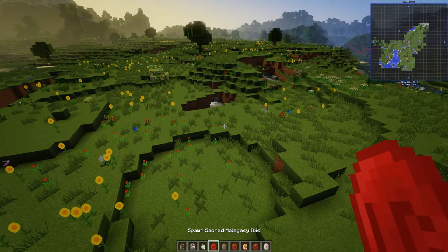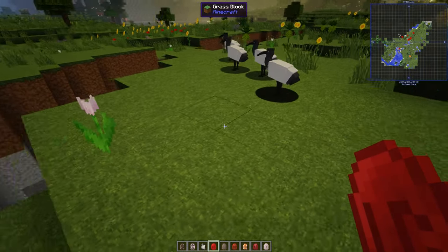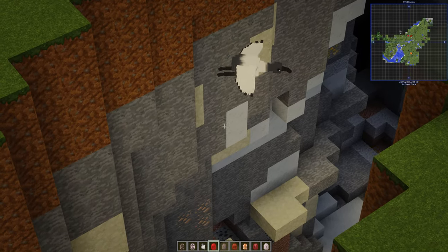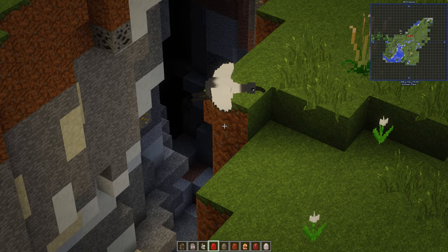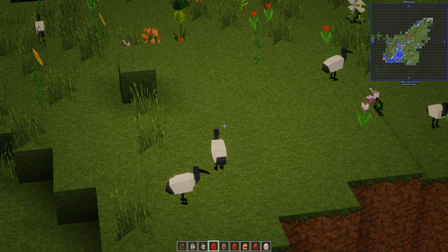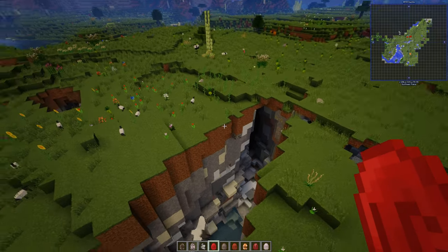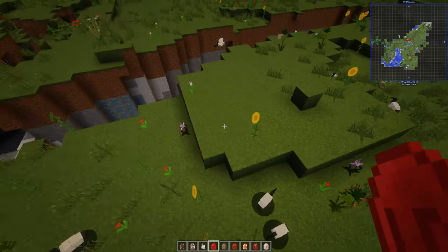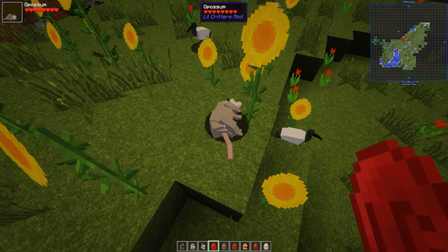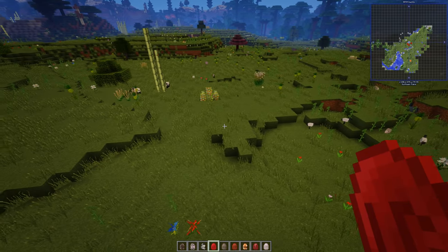Oh, Sacred Malagasy Ibis. Now let's have a look. They obviously fly — they've got basic flight. Some basic flight there. And they've got walking animations as well. I haven't seen one of these before in any mod. It just adds to all the other creatures you can have in Minecraft 1.12.2 Java edition. It's really good that people are creating new creatures. And they naturally spawn.